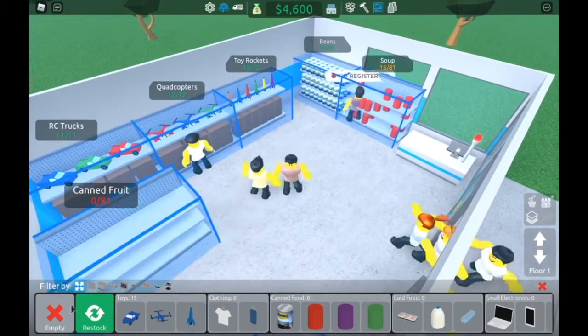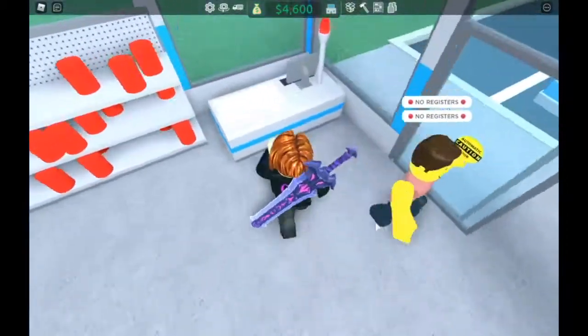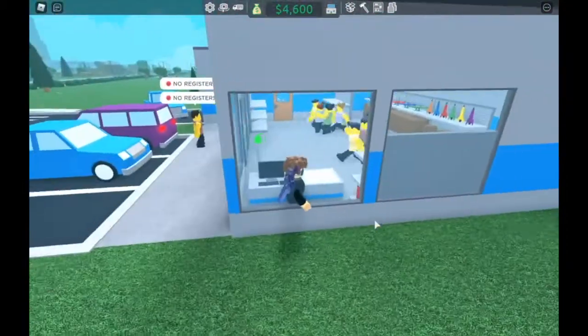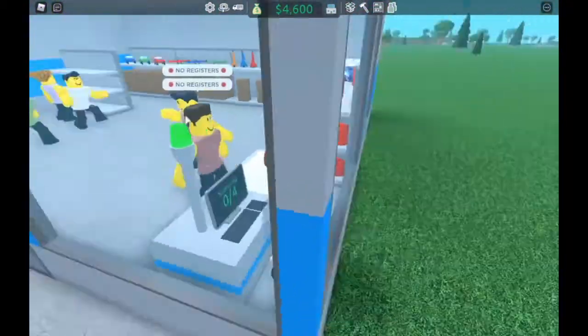Stock the beans and stock the soup, because no one needs canned fruit and vegetables — that's too healthy. We don't do healthy food here. There's no register? Shut up. I'll be the cashier. Stop complaining. I'm literally right here. Thank you.